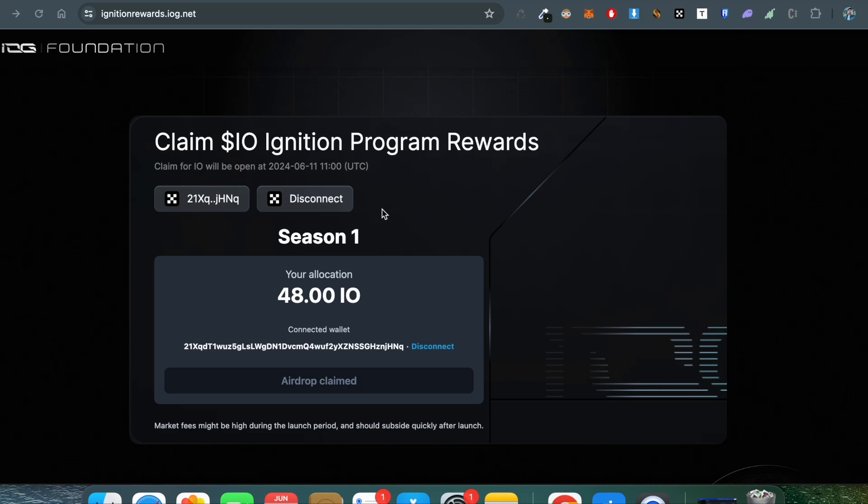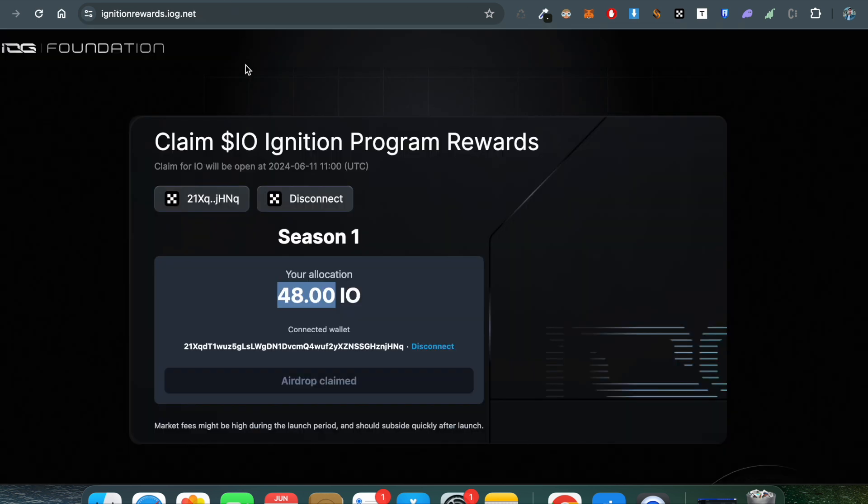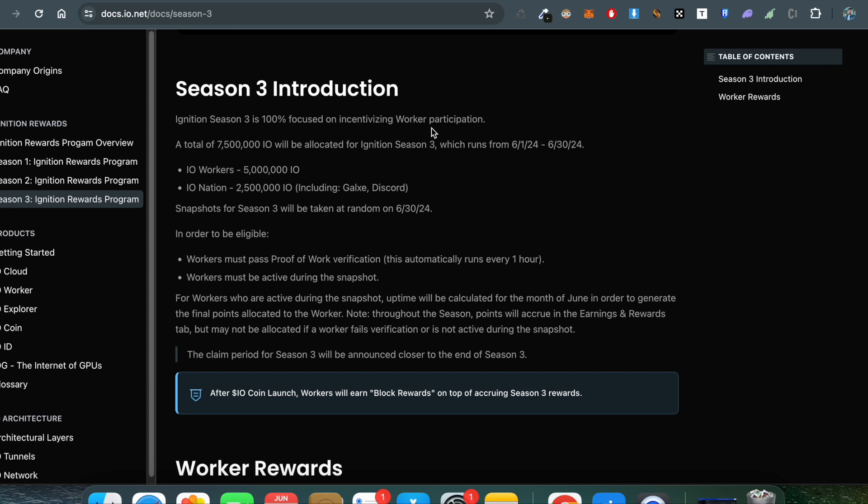Congratulations to everyone who is farming the io.net airdrop. As you can see on my screen, I have an allocation of 48 IO tokens worth around $250 based on the current market price of $5.50. You can also farm these points, and if you're new here and don't know about io.net, I will explain each and every step about IO token farming.